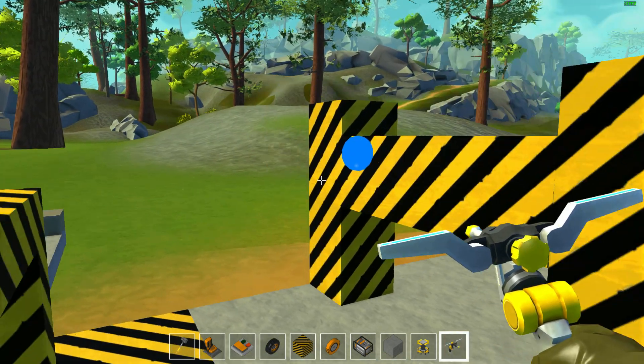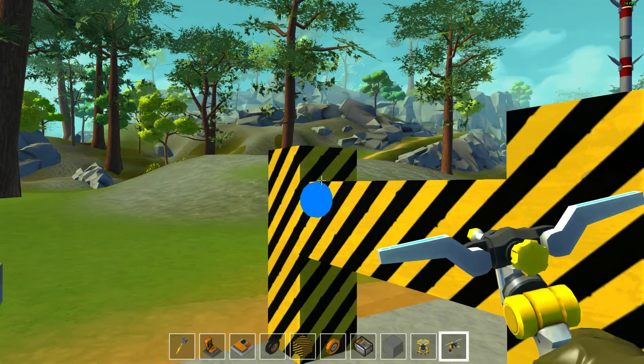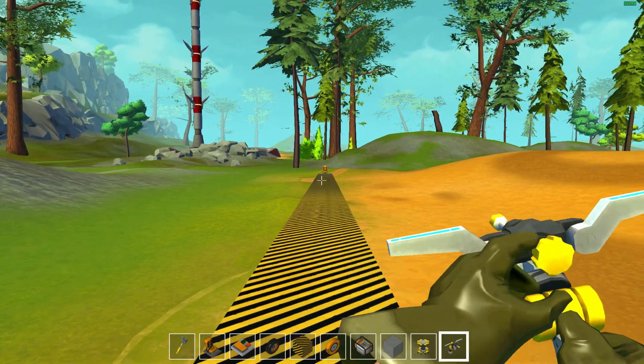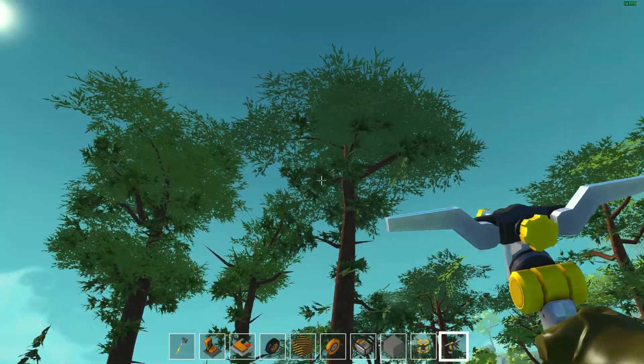If you don't reinforce it and you put a seat on the end and try to jack it up, you're in for one heck of a roller coaster ride. But if you're not interested in using this purely for amusement and you actually want it to help you get up into a high place, like one of those trees, you build a similar structure like this.